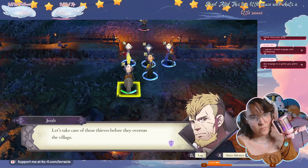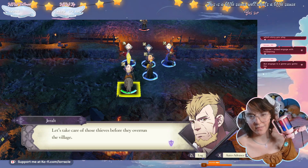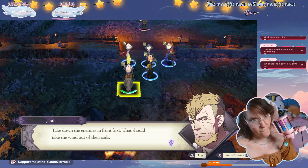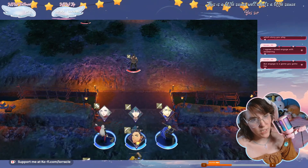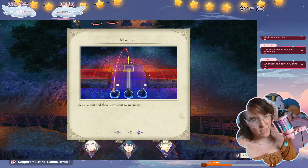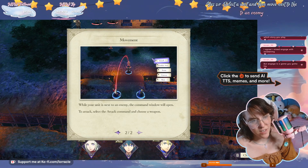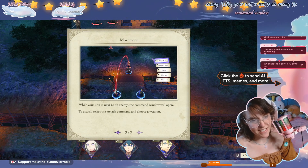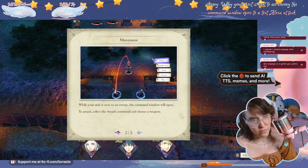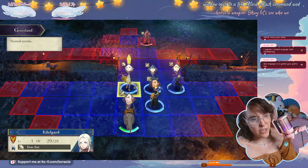Let's take care of those thieves before they overrun the village. Take down the enemies in front first — that should take the wind out of their sails. Select a unit and then move next to an enemy. While your unit is next to an enemy, the command window will open to attack. Select the attack command and choose a weapon.